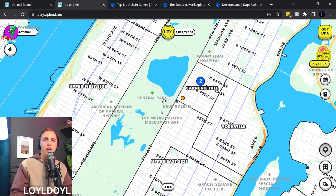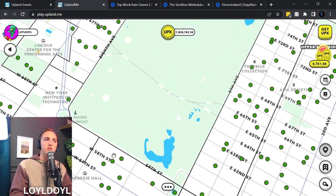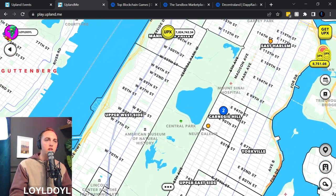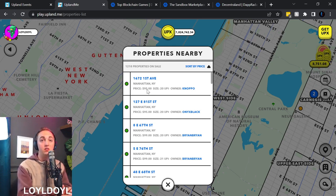You can see Central Park right here. How cool would it be to own a property overlooking Central Park, or even own a property in Central Park? In Upland you can do that. Let's zoom out around Central Park, click the property button, and look — you can buy a property in Manhattan for 95 UPX, very close to Central Park. The value of these properties is growing every day.